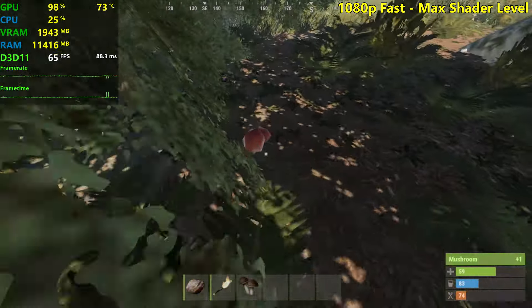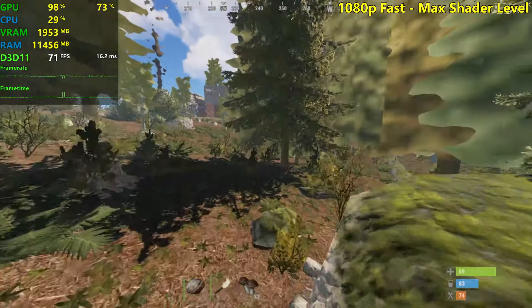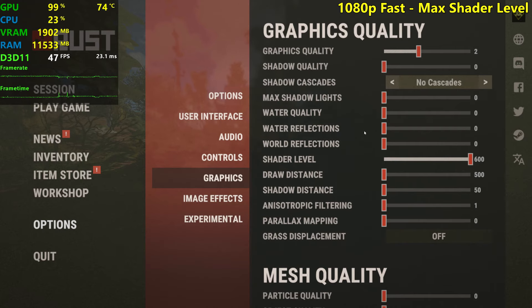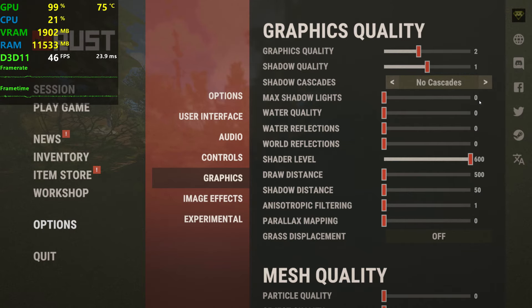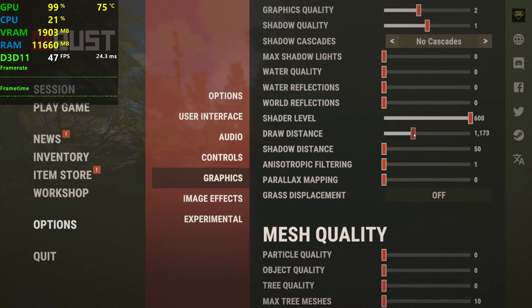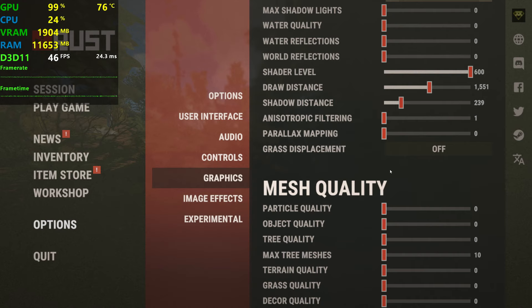Let me pick up some mushrooms and eat them. What can I change now? Shadow quality, because the shadows look so bad right now. Water quality — no, that's not needed. World reflections — no, don't care. Draw distance — yes, we want this right at the middle. Shadow distance as well, because this looks awful. We don't need that, we don't need that, and we don't need any of this.